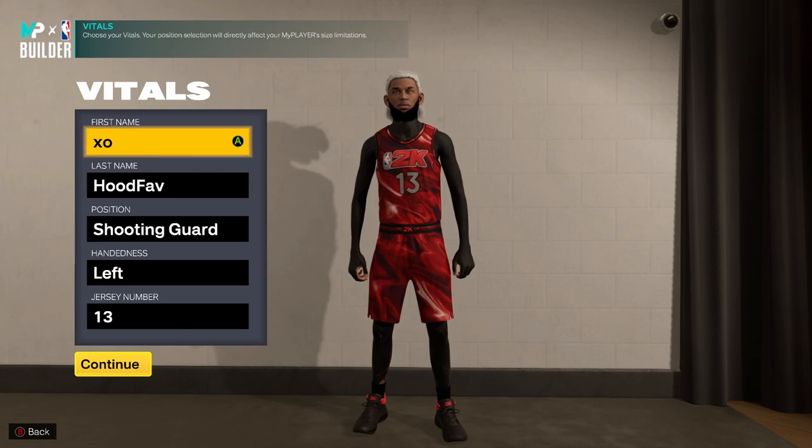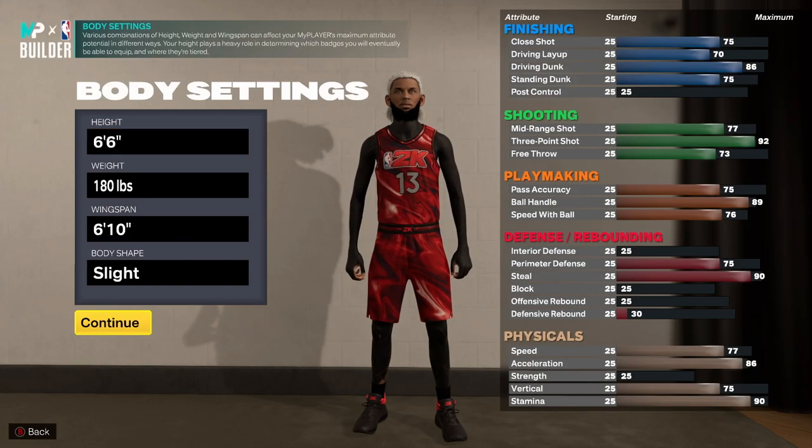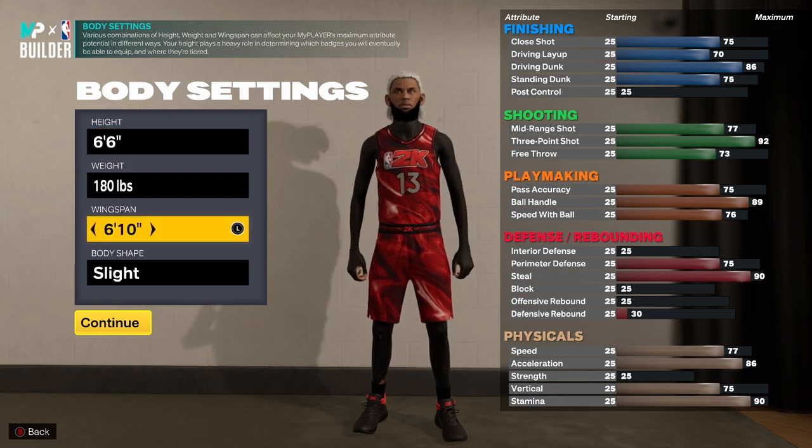Now that we are finally in the builder, it is very key that we make the position of this player a shooting guard. We will be making the height 6'6 with the lowest weight and the wingspan being 6'10, just enough so we can get the 92.3.